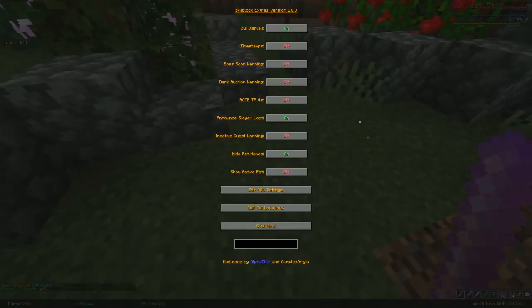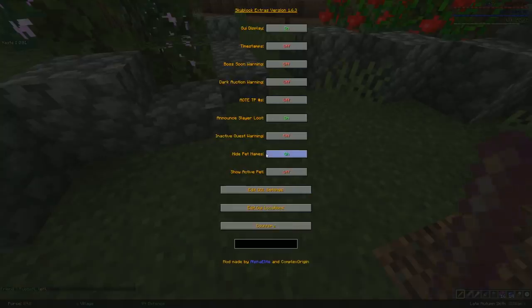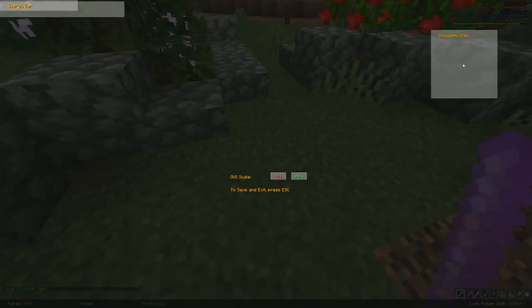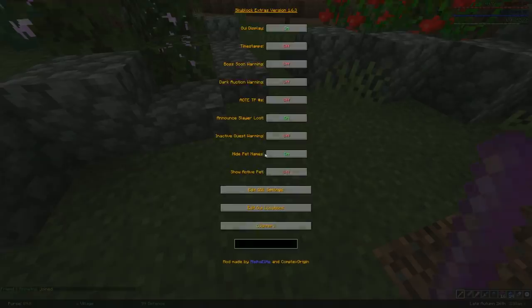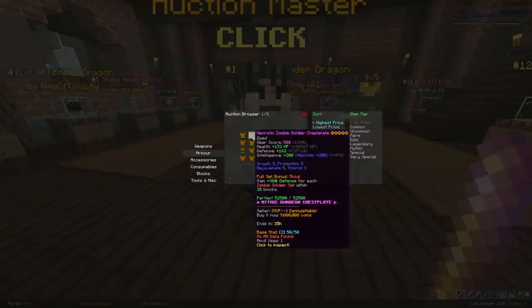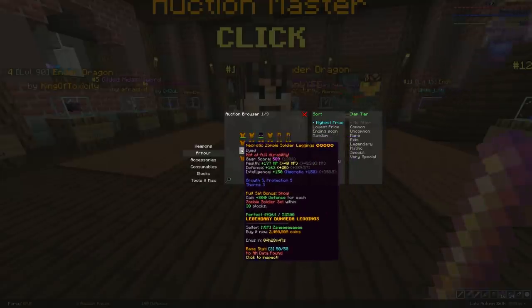Skyblock Extras is a paid mod that implements trackers and other features that Skyblock Addons currently does not. Although many features tend to get added to Skyblock Addons, the Skyblock Extras team tend to implement features faster. My favorite feature right now shows you the quality of dungeons items rated from 1 to 50, with 50 being the best and 1 being the worst. It helps you see if the gear you got is good or not at a glance in your inventory and on the auction house, so you can buy the best possible gear without having to spend millions on top quality items.